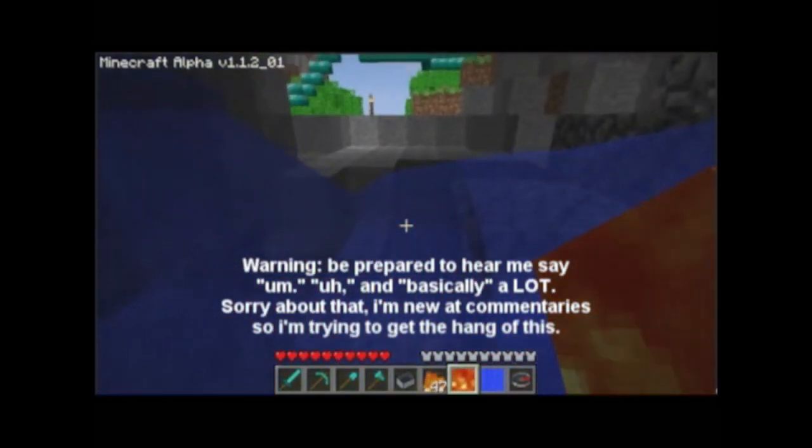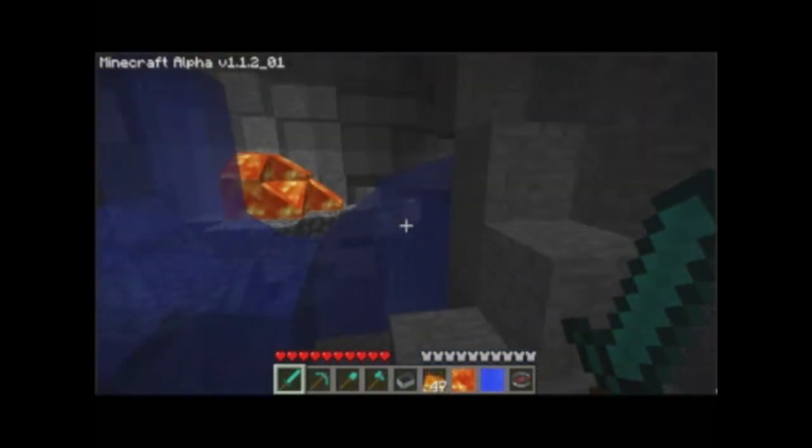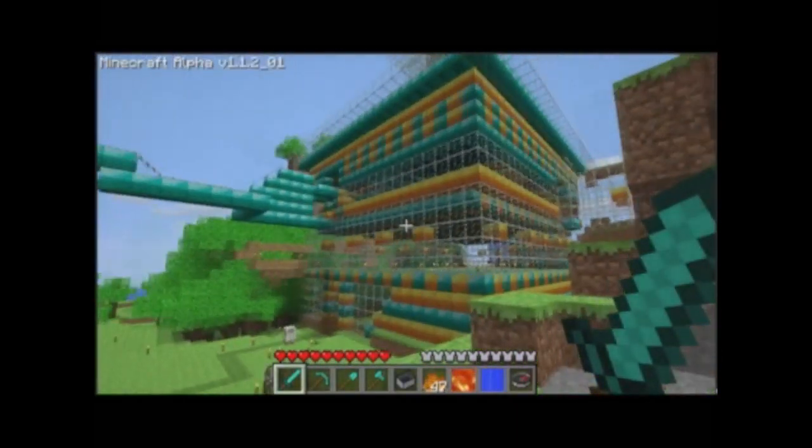Before I forget — you might be wondering how I got water, lava, and fire. I used InvEdit, so inventory edit. It's called InvEdit for short, if you can figure that out, which is where I found them.